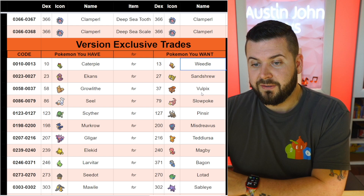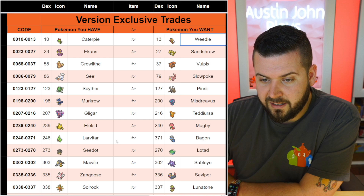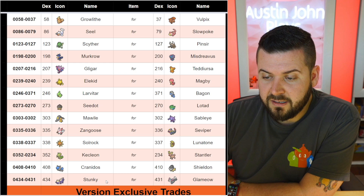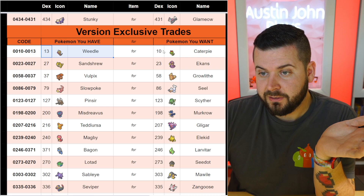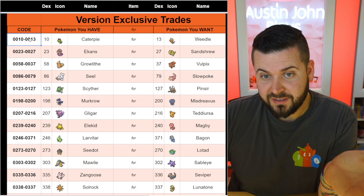The full version exclusive list includes: Ekans for Sandshrew, Growlithe for Vulpix, Seel for Slowpoke, Scyther for Pinsir, Murkrow for Misdreavus, Gligar for Teddiursa, Elekid for Magby, Larvitar for Bagon, Lotad for Seedot, Mawile for Sableye, Zangoose for Seviper, Solrock for Lunatone, Kecleon for Stantler, Cranidos for Shieldon, Stunky for Glameow. It could get slightly confusing for Pearl players since you're using reverse numbers — if you have a Weedle and want a Caterpie, you go to the room of Caterpie owners wanting Weedles, using those same 0010 and 0013 codes.